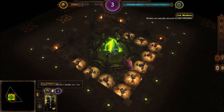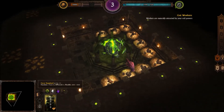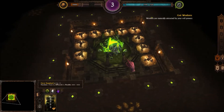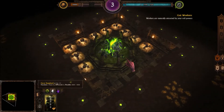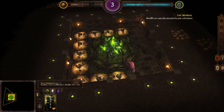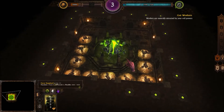Welcome back, Underlord. It's been a long time since you were banished to the Aether. Let's see how your memory has been affected by that stint in Purgatory. This is your dungeon core. Protect it and you live. Fail to do so, as you did last time, and it's back to the Aether with you.